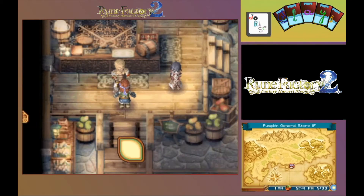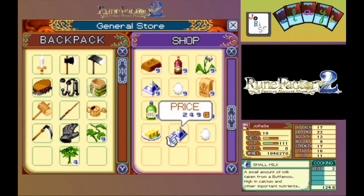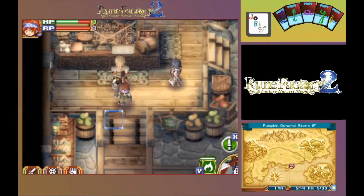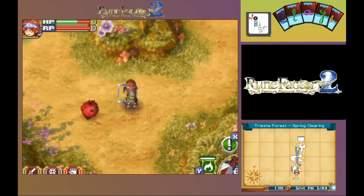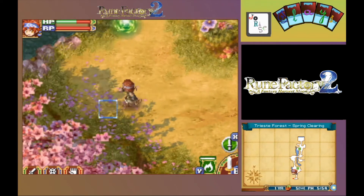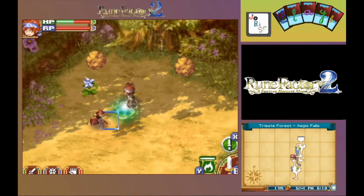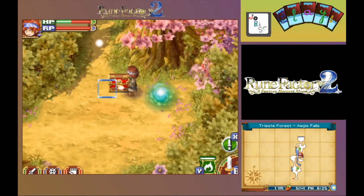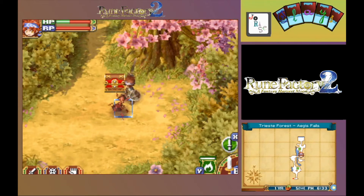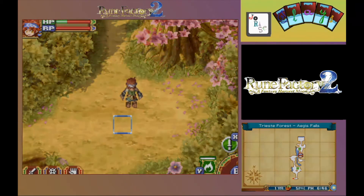Think we can sell to Douglas again. Unload the milk, the egg, and the fleece. Now to Trieste Forest — I need the sword. Go in a little deeper here. Deal with this generator and the ant it generated. Go ahead and call it a day.